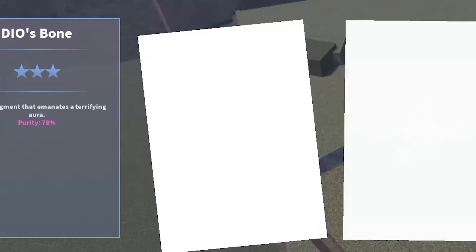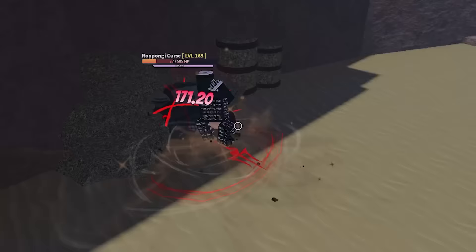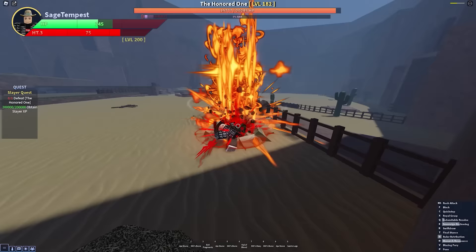After that we need to beat these strong NPCs until Gojo spawns. We can also get epic chests from NPCs, which we can sell to the black market and make us rich. After killing a bunch of NPCs, Gojo finally spawns.